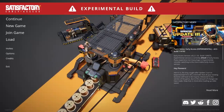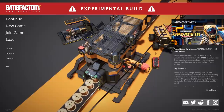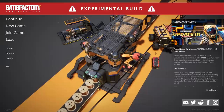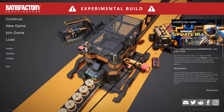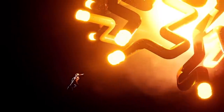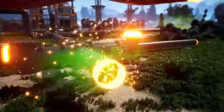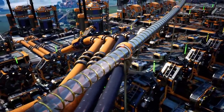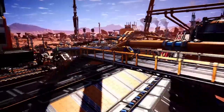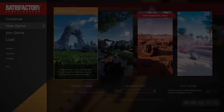Hello everyone, I'm Kibitz and welcome back to Satisfactory, where today we're starting Season 3 of the Let's Play in a brand new world in Update 3. Update 3 has fundamentally changed the game by adding pipes, completely reworking the tech tree, and changing almost every alternate recipe that was in the game. So that renders pretty much all of our old worlds irrelevant — we'd have to literally destroy them all and rebuild from the ground up. So we may as well just start again.